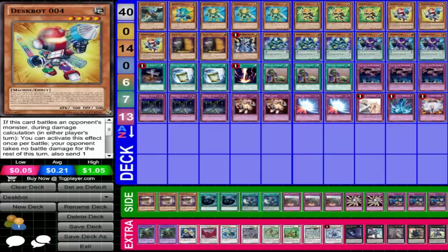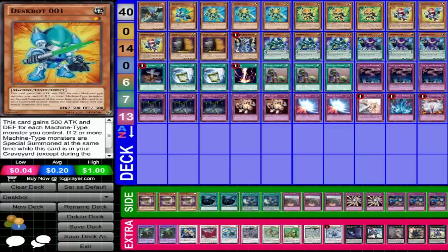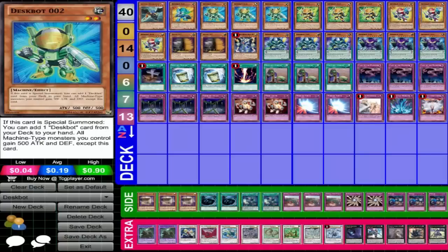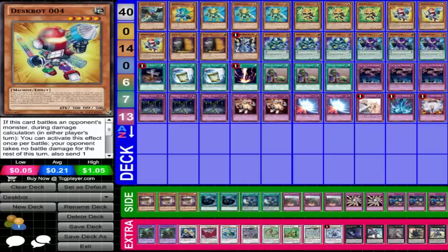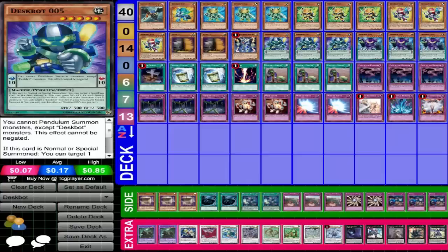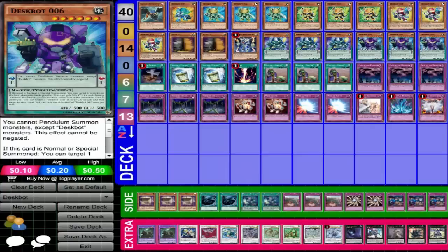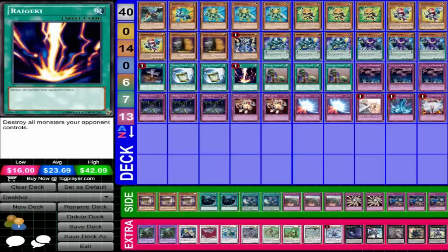Let's get started. Blackwing, Zephyros delete one, Despot one three, Despot two three, Despot three three, Despot four, double Maxx C, Thunder King Raioh three, Despot five three, Despot six, Foolish Burial, double Instant Fusion, Rykoki three.